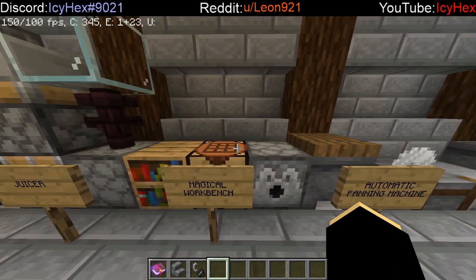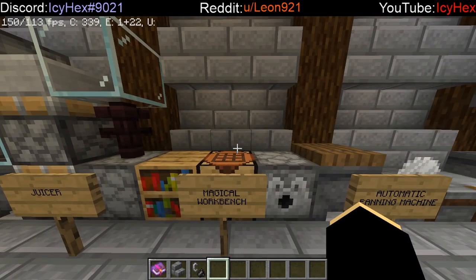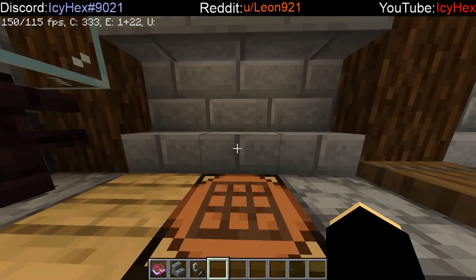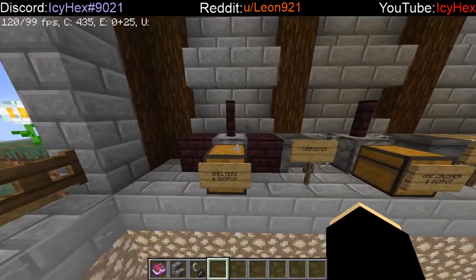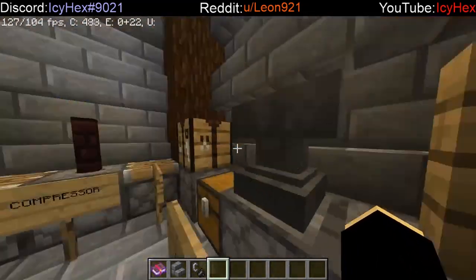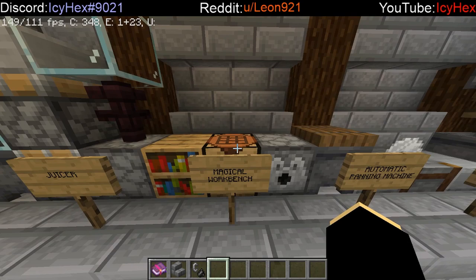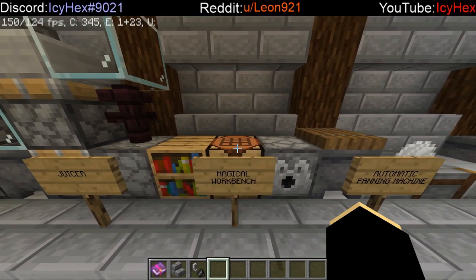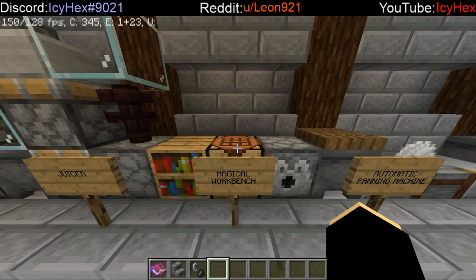Next is the magical workbench, created with a bookshelf, crafting table, and a dispenser facing towards you. This is going to be your best friend when creating any sort of magical items within SlimeFun. There are two subsections to SlimeFun: the machinery side — using smelteries, ore crushers, grindstones, compressors, and pressure chambers to make machines and electricity — and then the magical side. You're going to use the magical workbench to create the more basic magical materials. More advanced magical machines will be covered in a future episode.